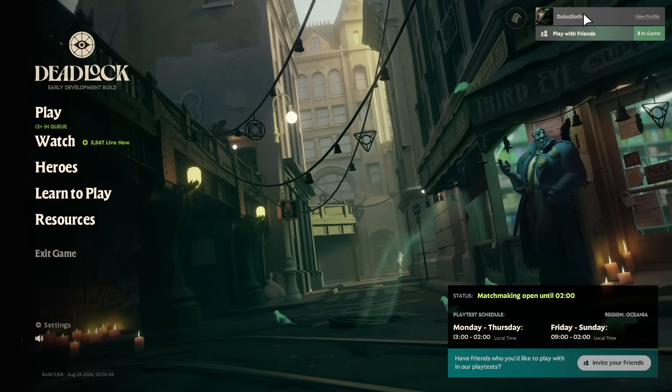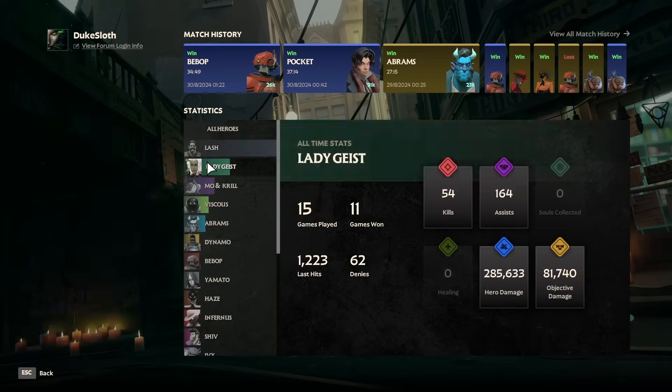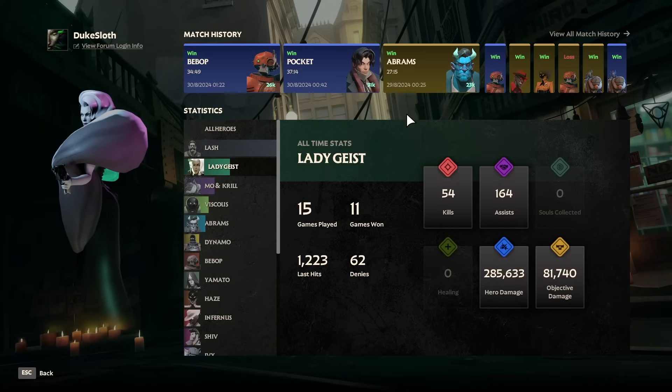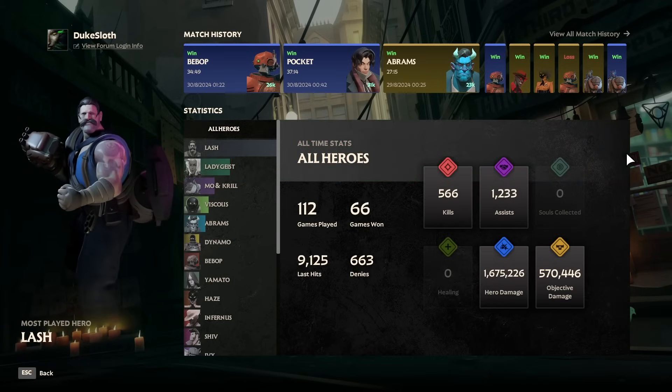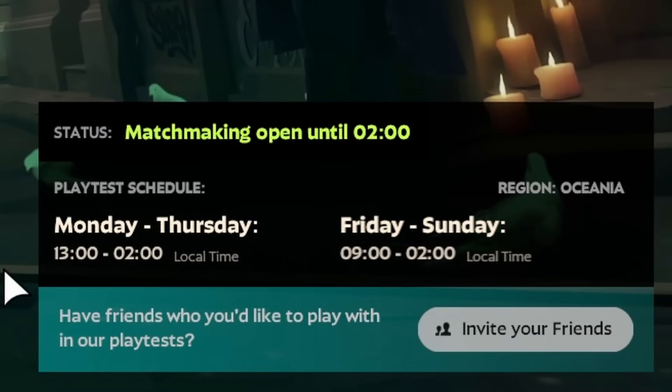If you go into the main menu, you can now click on your name and get detailed character breakdowns for yourself, which gives you all of your stats, including performance on individual heroes if you want to go into the details. Souls collected and healing only start counting from now on. If you're a grinder, you'll be able to play a little more, both on weekdays and weekends.